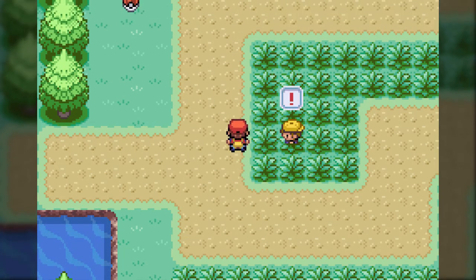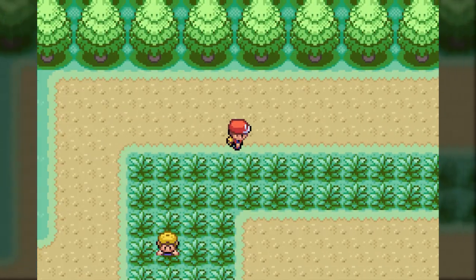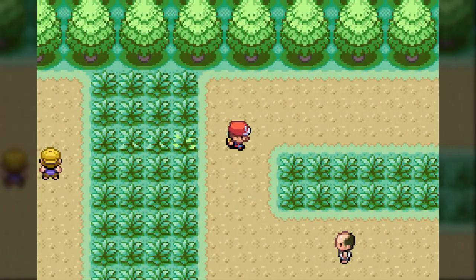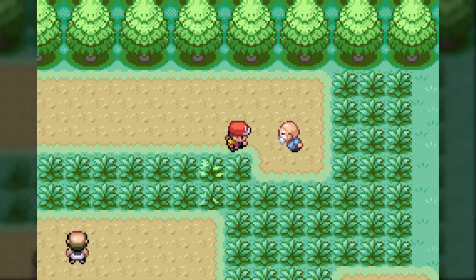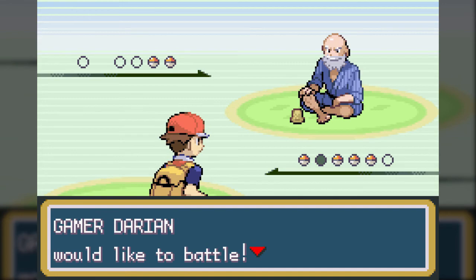Welcome to Route 11, one of my favorite routes in the game because there's a lot of Pokemon here that you can use to grind up, as well as the trainers. You can run into Spearow, Ekans, Sandshrews, and Drowzee. Ekans is Fire Red exclusive, whereas Sandshrew is Leaf Green. This is a case where I think Leaf Green technically gets the better Pokemon, because I actually don't like the Ekans line too much, whereas I love Sandshrew and its evolution, Sandslash.